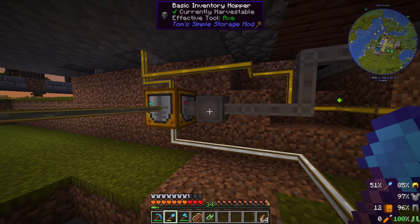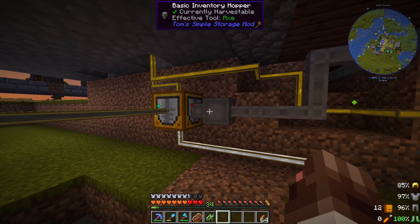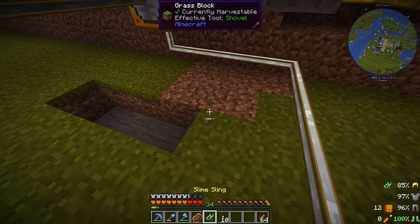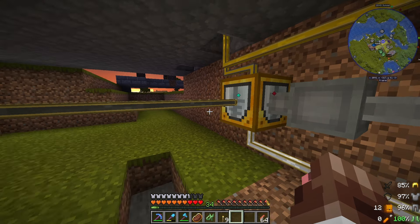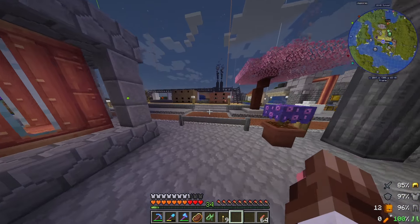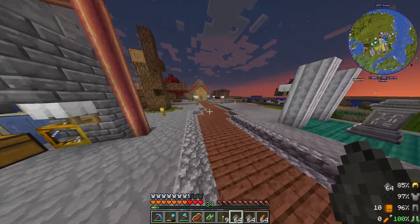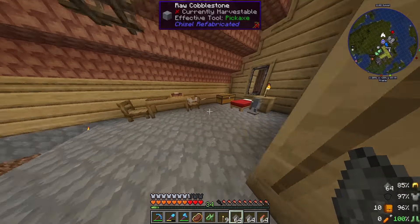The creosote goes into the large fluid tank, then comes back out into the bronze mixer which we've pre-loaded with redstone using this basic inventory hopper from Tom's Simple Storage mod. The way you set the filter is you hold the item in your hand and right-click. That's how this whole automation setup works — giving us infinite lubricant once we keep pushing with it. The whole process requires coal dust being inputted into the coke ovens, and eventually we'll automate pulling the coke out to power our large steam boilers.